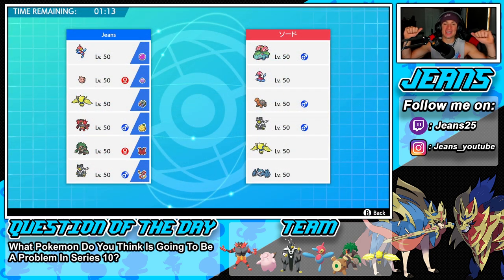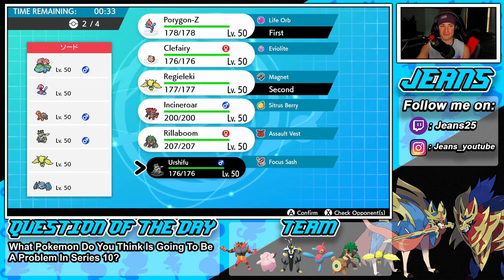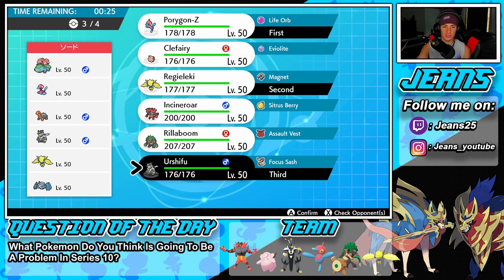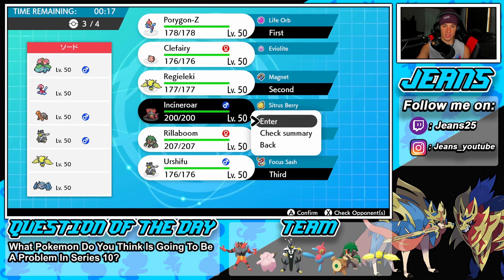Second battle — looking to go back to back. Speaking of back to back, if any of you guys watch the NHL, you know Tampa Bay Lightning just went back to back — that was an awesome series. Big hockey fan here, so congratulations to them. We're hopping into our second battle. This guy has a Torkoal and Venusaur drought team. He also has Porygon-Z's little brother, Porygon2, then Urshifu, Regieleki, and Metagross. This one's looking a little tough. I think he's going to bring in the Metagross, might bring in the speed factor with Venusaur and Torkoal, so I might just go same lead.